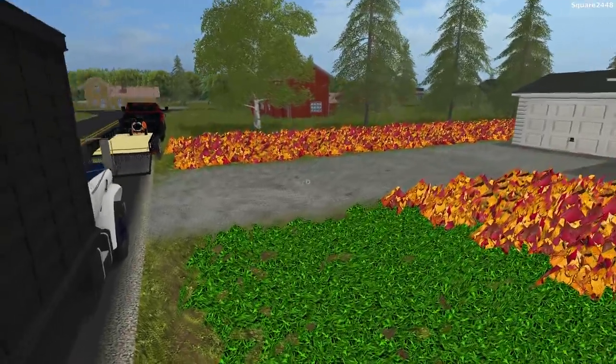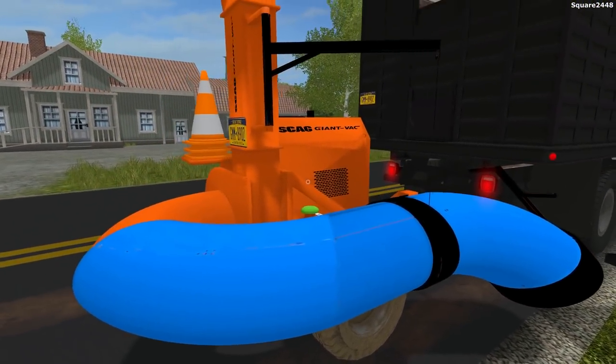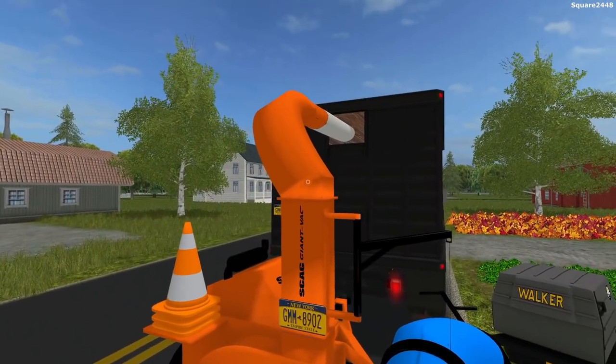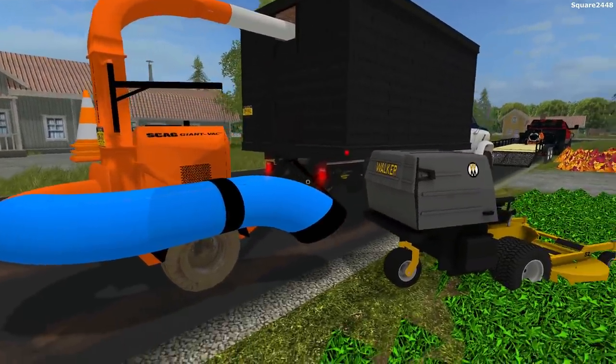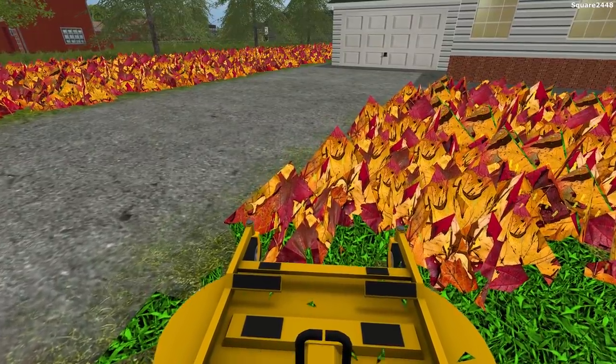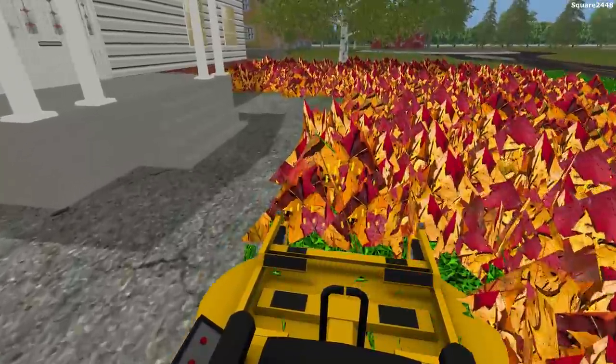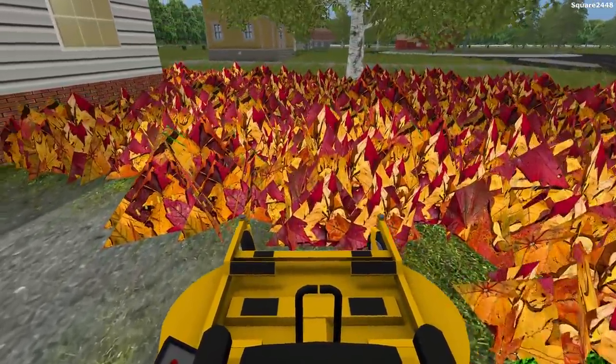We'll unload this. Take a look at that — the Skag giant vac is loading into the back, it's all going in. I'm trying to be as realistic as possible. Even though you guys can't really see it happening, I really want to role play it out as it is. I really do strive for the realism.